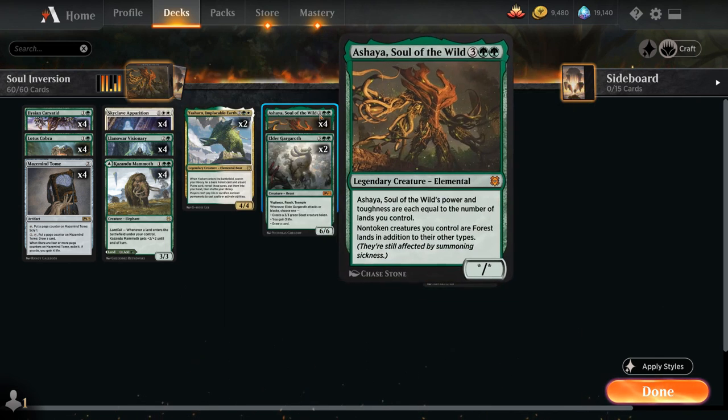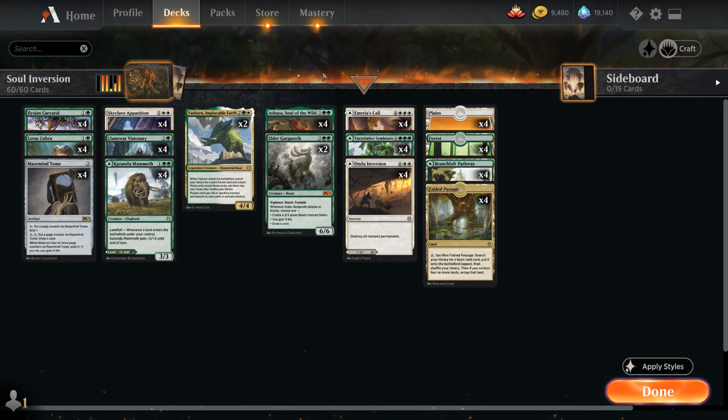So that's the two-card combo that we're trying to pull off, but the rest of the deck is still kind of this green-white ramp deck that can definitely win games without having to pull off the combo. So let's take a look at the rest of the deck.